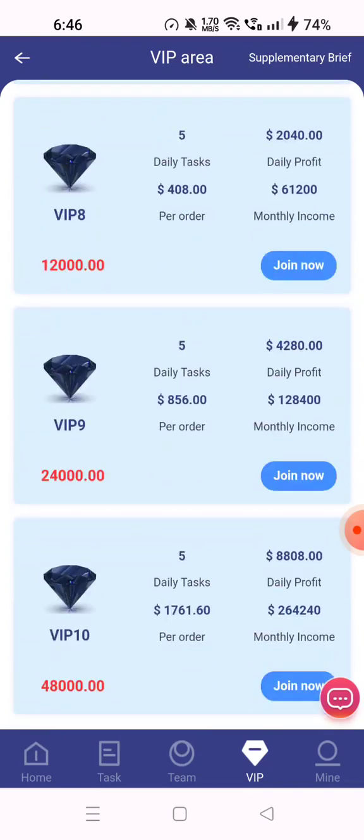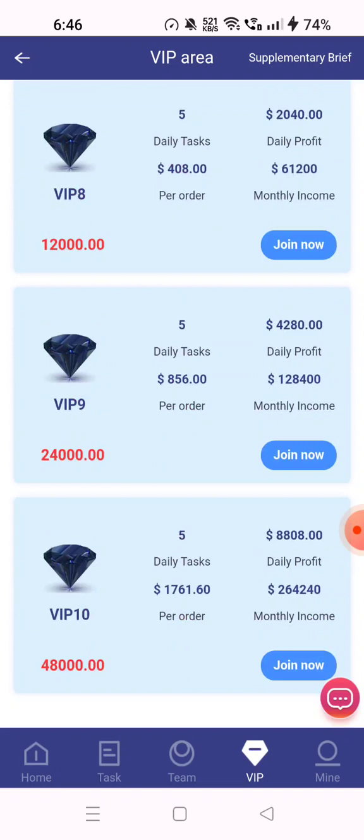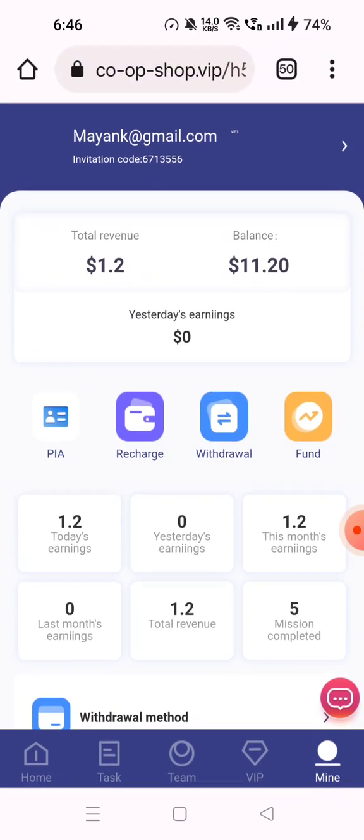In the VIP section you can check VIP 1 through VIP 10, upgrade your VIP level, and check daily earnings for each tier. In the Mine section, you can check your total revenue, balance, and daily earnings summary.